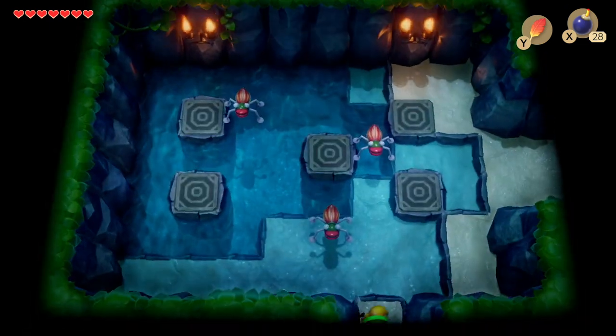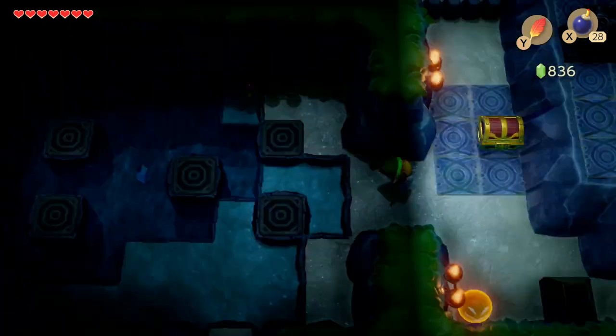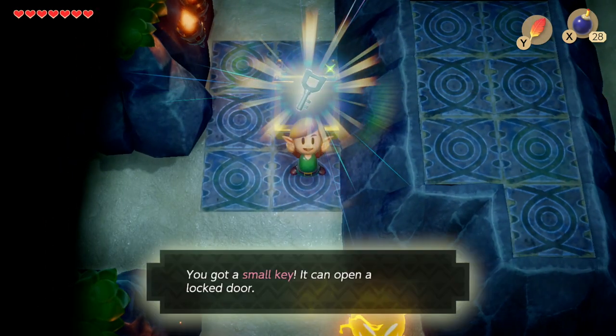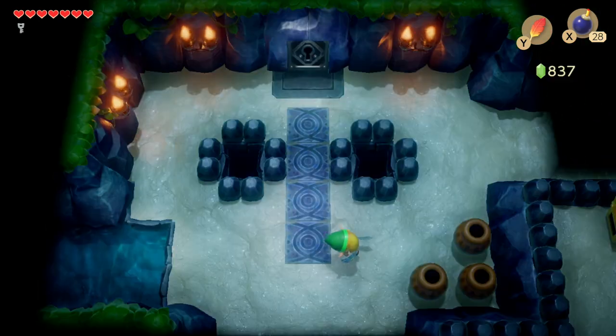From here just continue on - we're going to skip this room because we can't actually solve the puzzle without the flippers. Just take out the tektites, continue onwards, and there's a key in that chest. Now we've got a key we can use to open the mini boss battle door, so head back to the room where the key just fell into that pit.